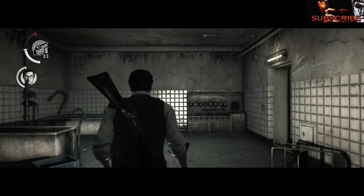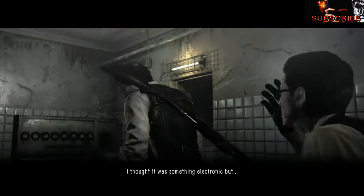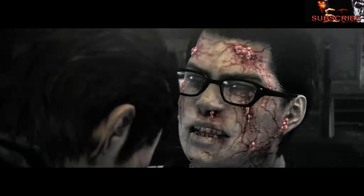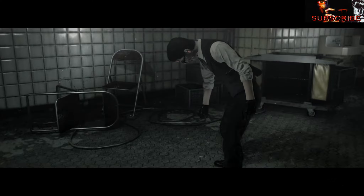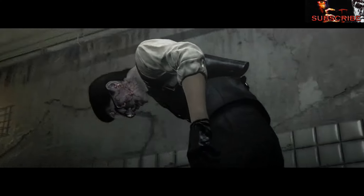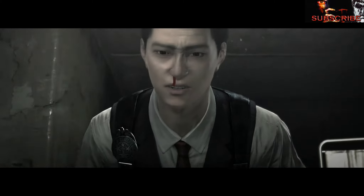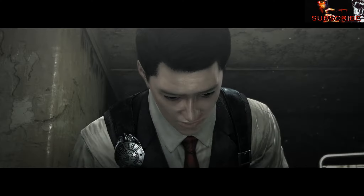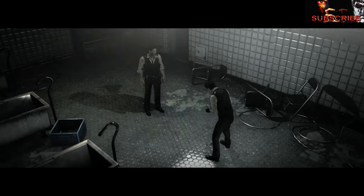I cut out the footage of just us walking to this because it's really just fighting a few guys and him disarming a door with a bomb on it. There is a trophy for this chapter where you can't let your partner get hit during the area where you're saving Kidman, and it is a pain. He can take a few hits, which is good, but he's just terrible at avoiding enemies.